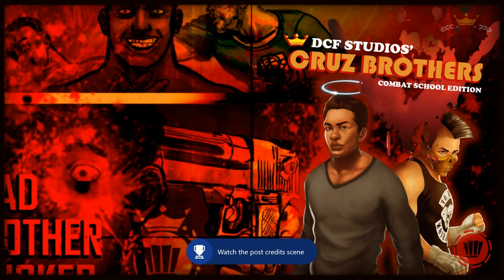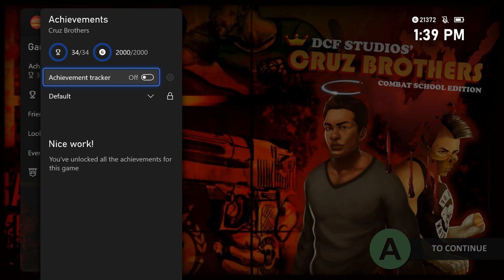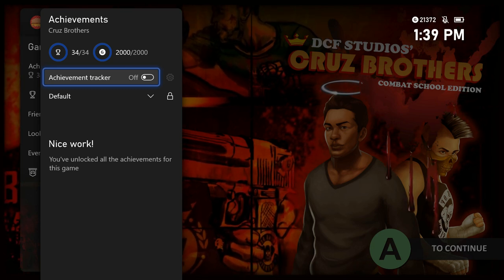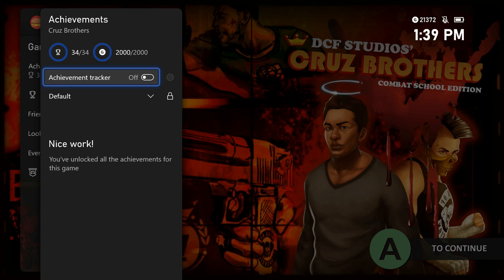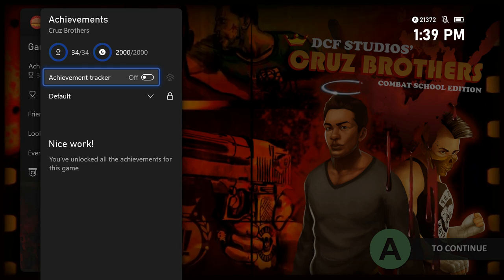That's the credits achievement and the last one for this game. That's the achievement walkthrough for Cruise Brothers — it's available now for only $3.99 and you can get 2,000 Gamerscore. It'll take about four or five hours to complete but it's very easy with no missables and no need to follow a guide closely. Thanks for watching, leave a like if this helped, and I'll catch you next time here at Achievement Land.